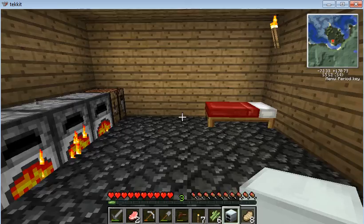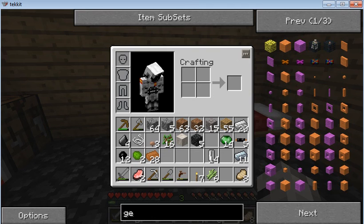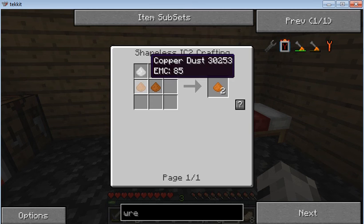I don't know where to put that. I now need a wrench so I can pick stuff up. It's that kind of wrench, so I need bronze. And how do I make bronze? Bronze dust — copper dust plus tin dust.